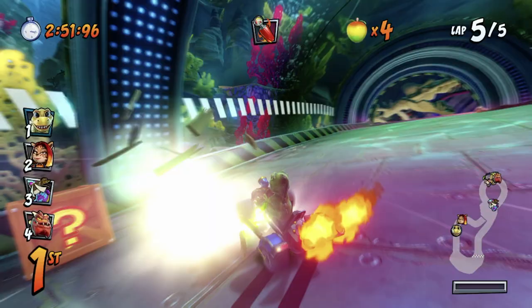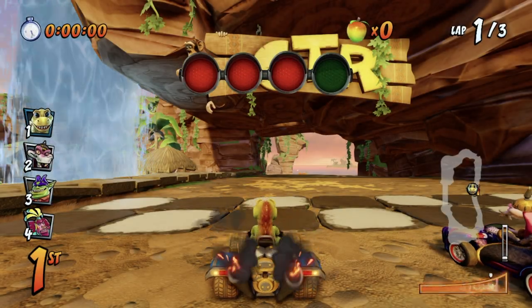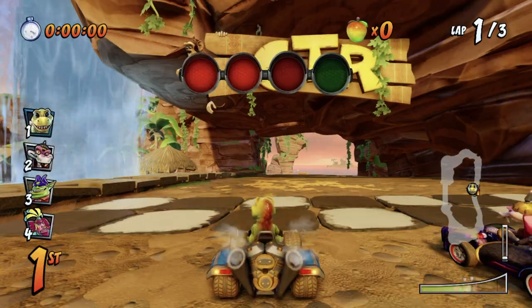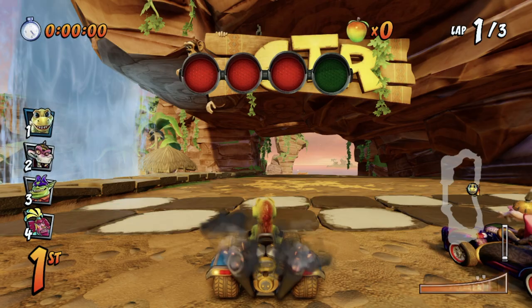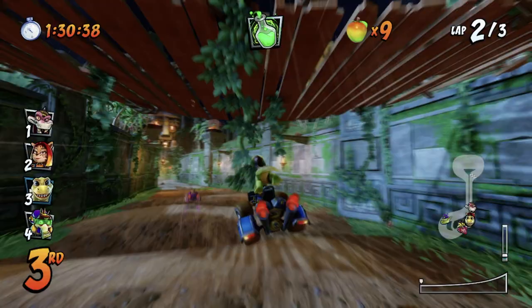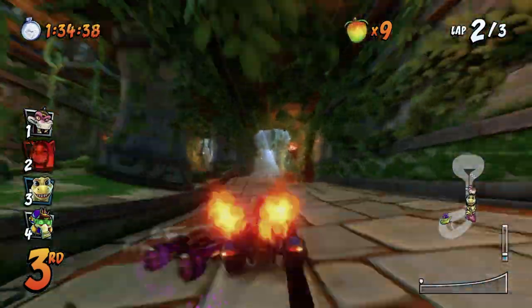Head Start. First things first, you've got to boost. You can actually get a head start by boosting right at the beginning of a race — just tap the gas right before the light turns green. Sometimes I tap on the red ones too to get my timing down by the time it turns green. Like I said in my Crash Team Racing review, this game is not Mario Kart.